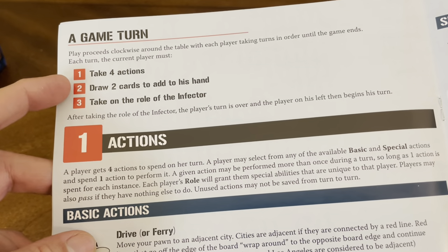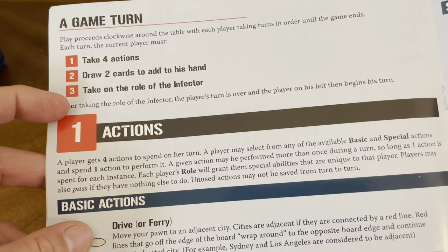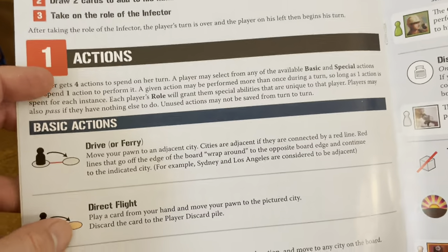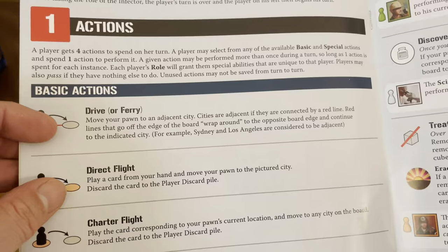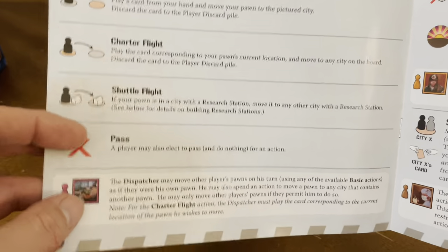On your game turn: take four actions, draw two cards to add to your hand, and take on the role of the infector. Basic actions include drive or ferry, direct flight, charter flight, shuttle flight, or pass.